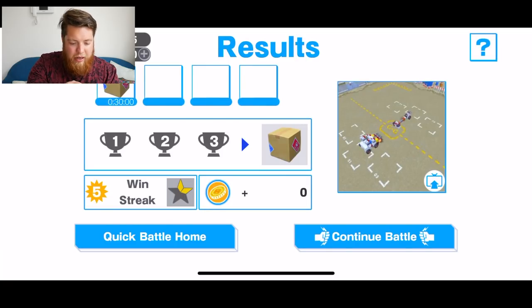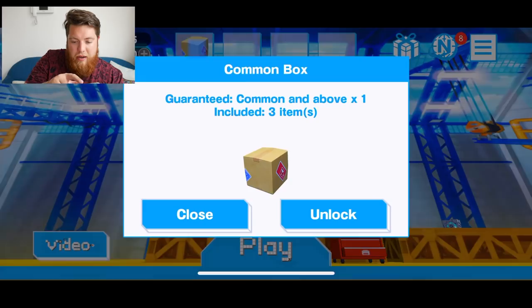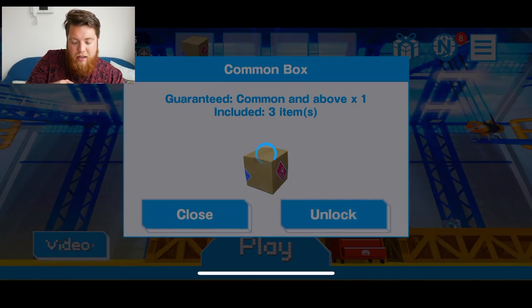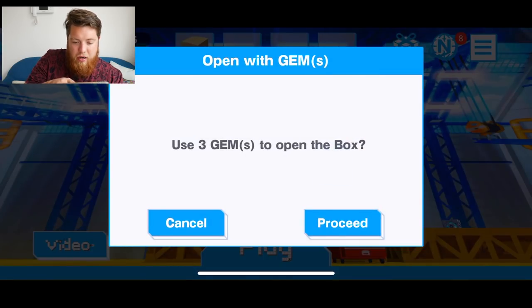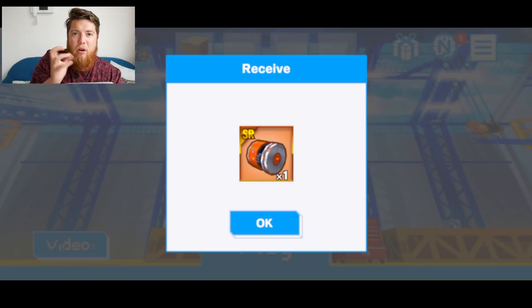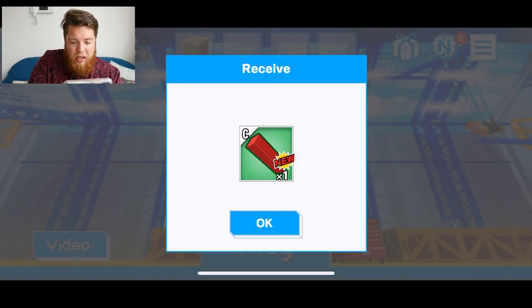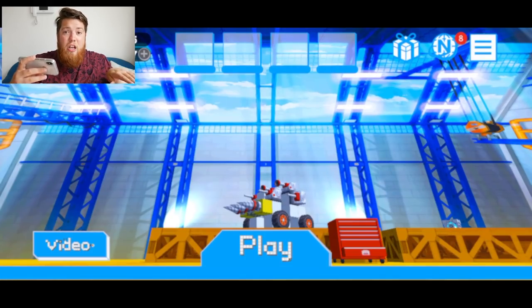Now I want to go back and open this chest. Quick battle home — we're going out to open this chest. I want to see what I got for my next video. There it is — unlock a common box, opening it with two gems. Proceed, let's get it open! It's a rotator — it's like a rotator engine. A new block, some cool new blocks. So we got a rotator engine. Maybe we can add it to the car so we can rotate to one side and fire, rotate to the other side and fire for any robots coming from the sides.